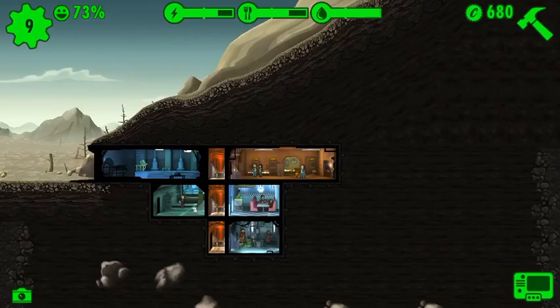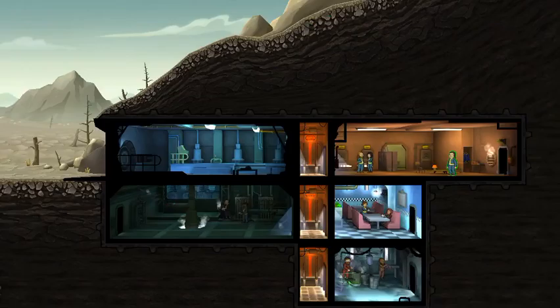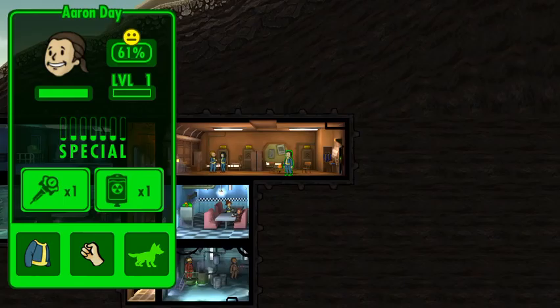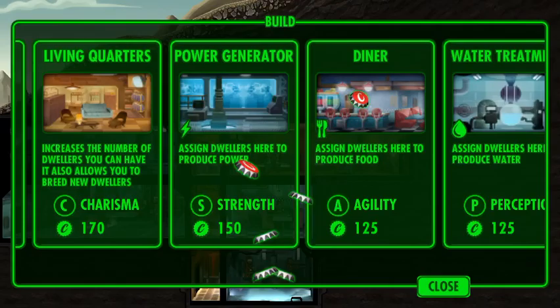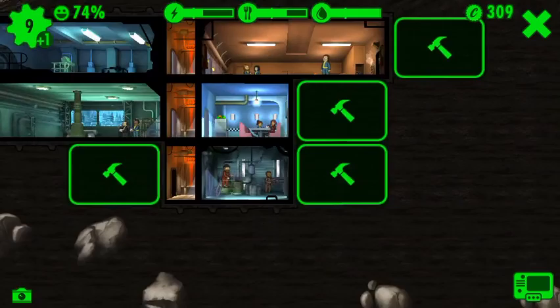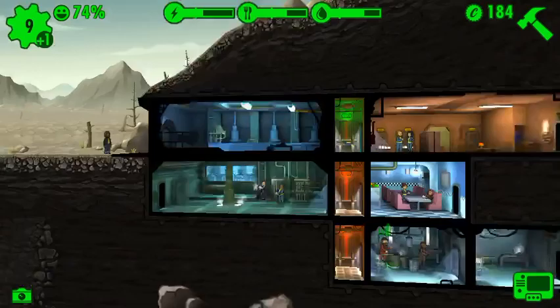Now we can add a power generator — yeah, we'll add the power generator now. We'll have to upgrade it because that's what we did last time. Oh fudge, those two are at the gates with strength, this guy has everything else. We'll build a water treatment room right there — there we go. Put him in there for now.